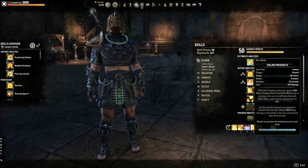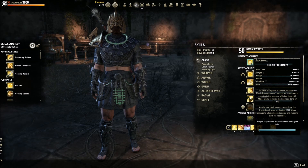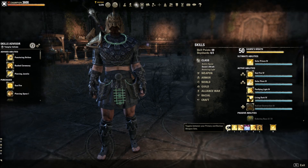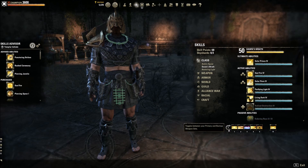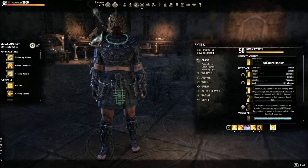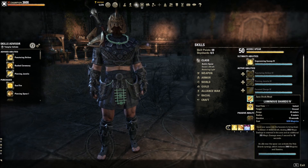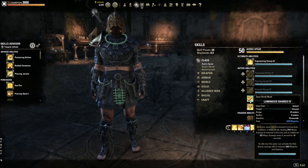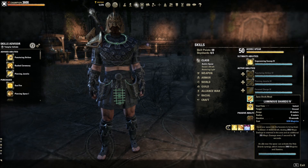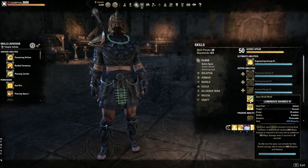They also increased the Grav Crush synergy damage by 14%. I think it's a fantastic ability — especially the Major Maim component, which reduces damage done. I always drop this on top of a boss when there's a lot of pressure, especially if the tank is running Heroic Slash, so you get Major and Minor Maim plus the extra Grav Crush damage on top. Another change: Luminous Shards — they changed this morph so the synergy now restores full resources for both magicka and stamina rather than half of the off-stat.